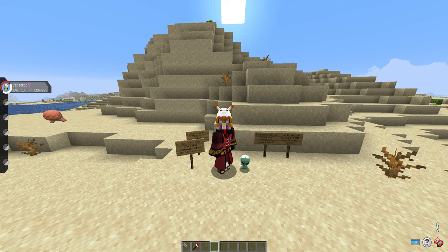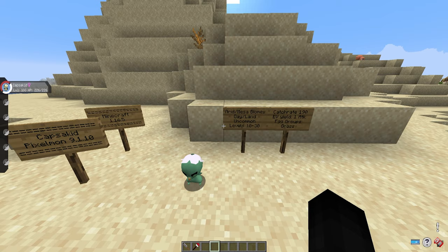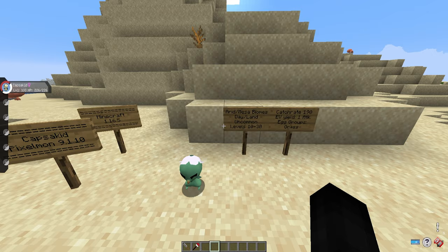Let's get into how to get Capsicid in Pixelmon. We are making this guide in Pixelmon version 9.1.10. Capsicid will spawn in any of the arid or mesa biomes, at day, on land, at an uncommon rate, between levels 10 to 30. Arid biomes are any of the desert biomes in your world, and mesa biomes are any of the badlands biomes in your world.